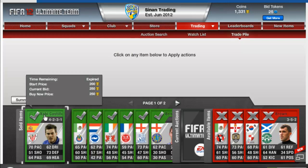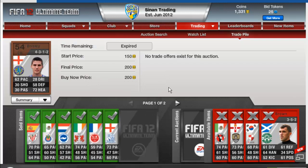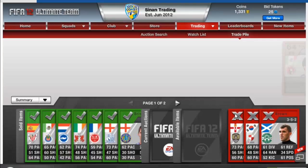For the silver players I put them up for 250 Buy Now, and they sold within the first hour. I put them all up for three hours, so these are all the ones that sold. I have 1,331 coins but I'm still going to quick sell the rest so I can get more money and keep trading.